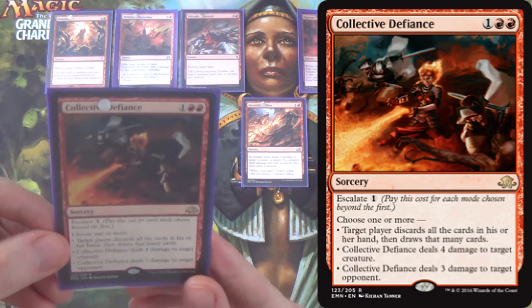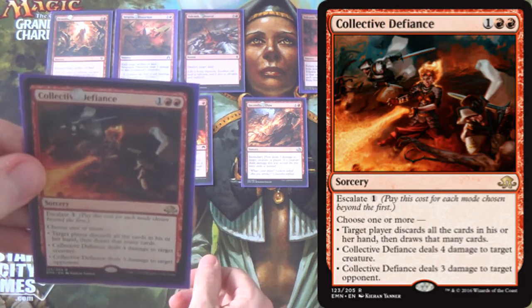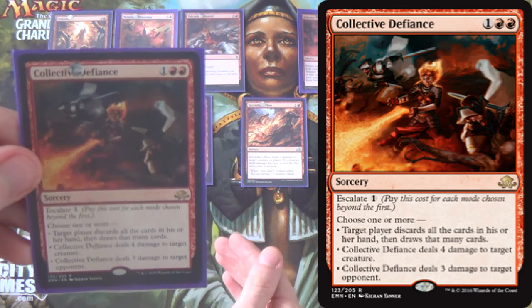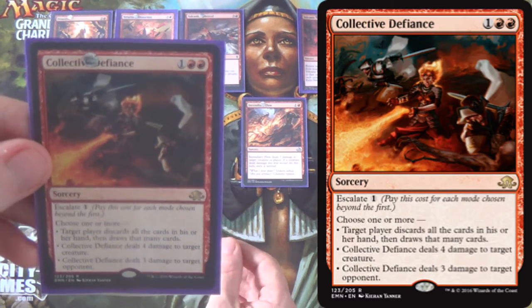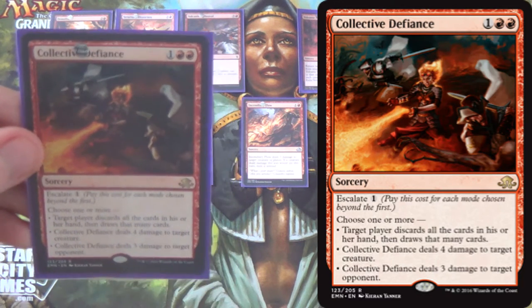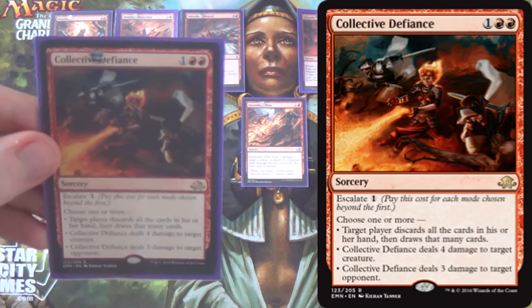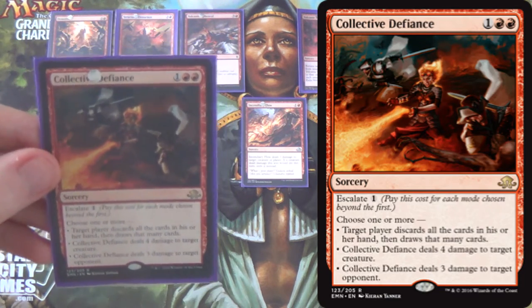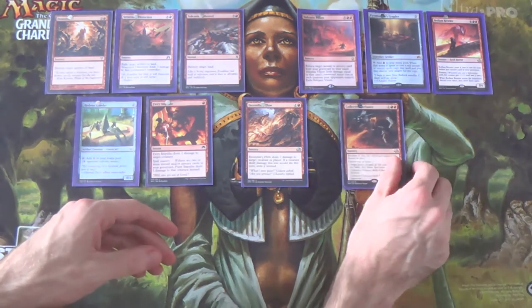There's also Collective Defiance, a little higher on the curve. If you copy it with Pyromancer's Goggles, you keep the modes already put into it without paying extra. There's a Wheel of Fortune on the first mode, four damage to target creature on the second, and three damage to target opponent on the third. Those can be pretty consequential.